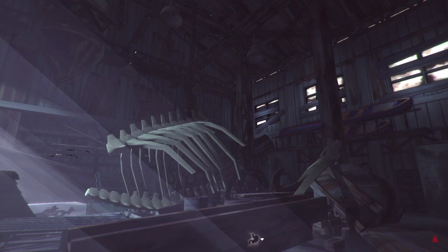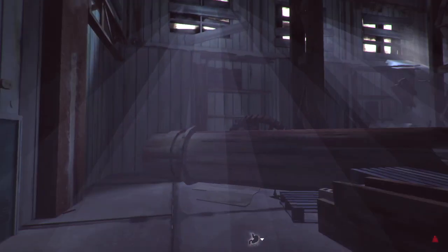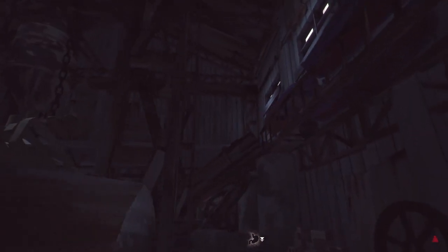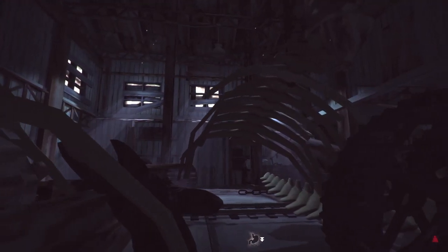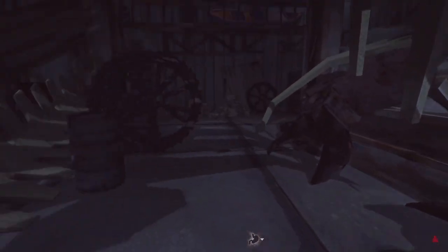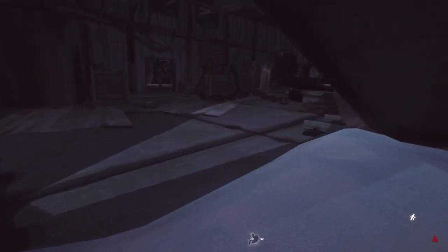Hello everybody, this is Mark from the Blur Gaming channel, welcome back to The Long Dark Season 2, Episode 3. We're here at — I always forget the name — I'm gonna call it the whaling station, because there are these big carcasses, whaling ribs. Look at this thing, it's huge. I think it is like a whaling station. I'll claim this wood.